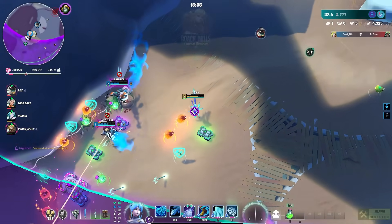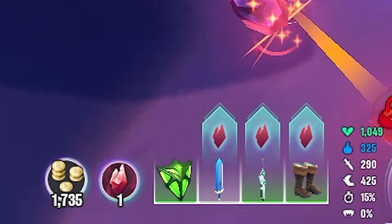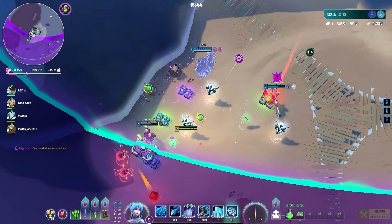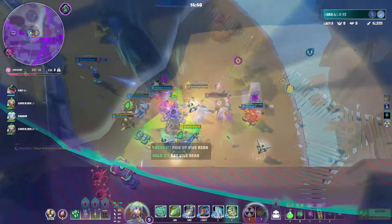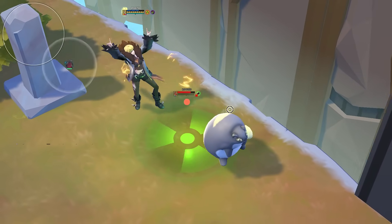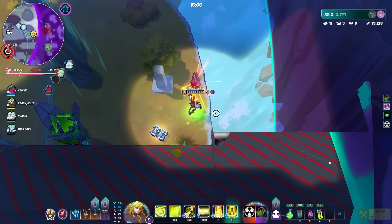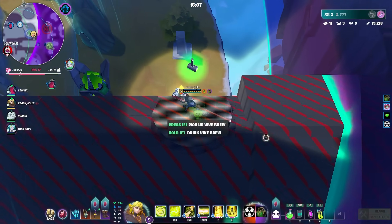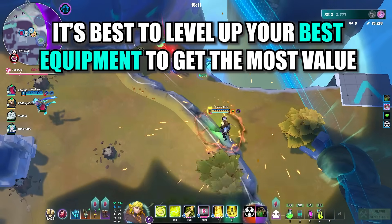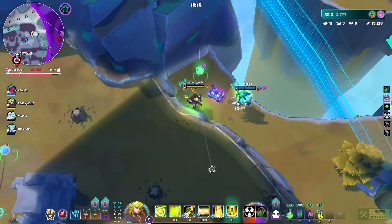When you kill enemy teams, they drop shards you can use to individually level up equipment. Using a shard on a basic item is only worth one step up, but if you already have a purple or orange item, you get much more value. It's a good idea to use shards on your best equipment to make it even stronger.